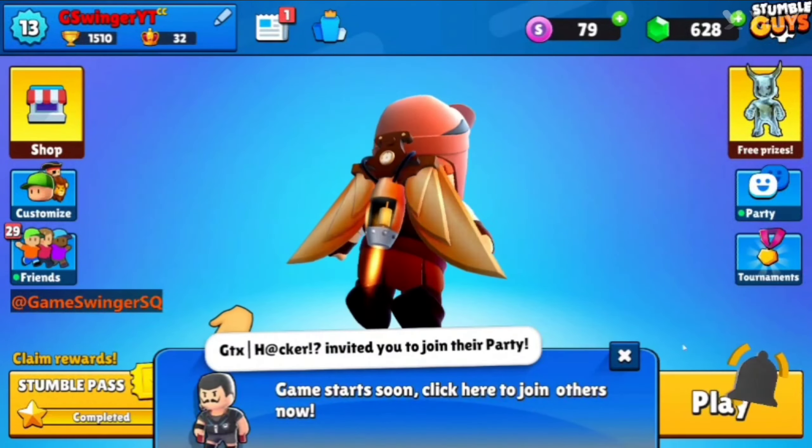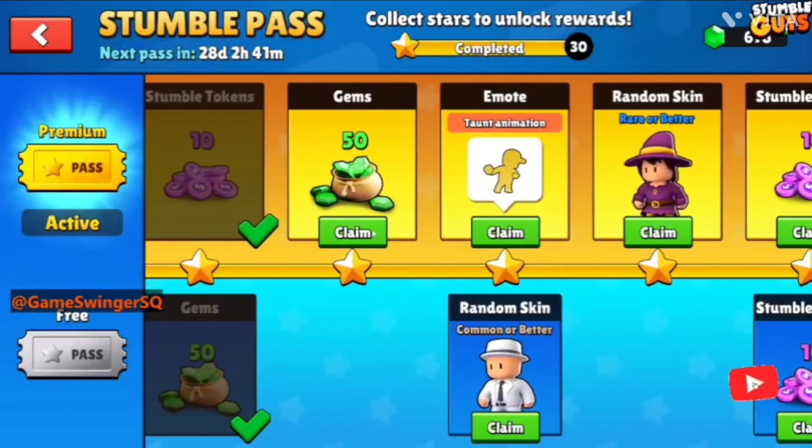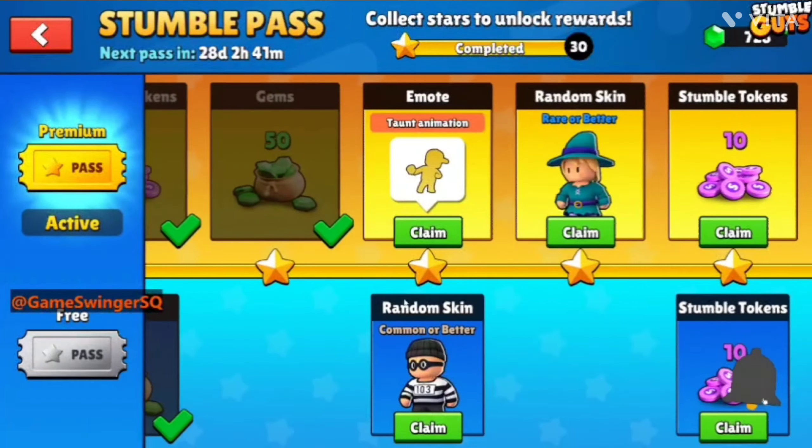Second one — random skin, rare or better. Let's see what we can get. We got a legend? Not rare, but okay, not bad! And then Summer Token 50 games — nice! And 50 more games.